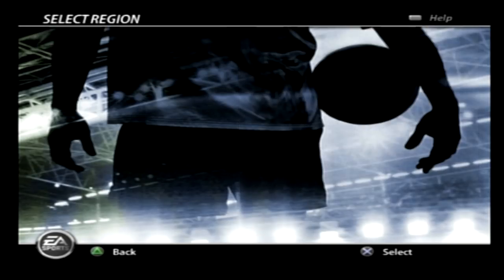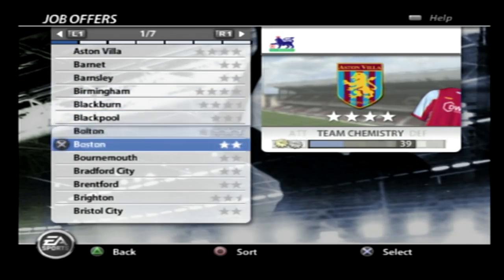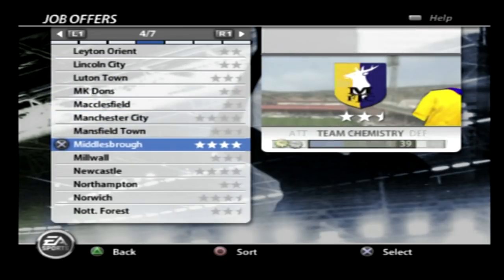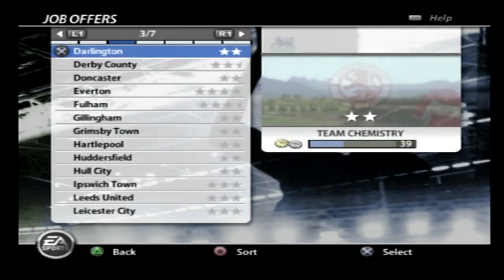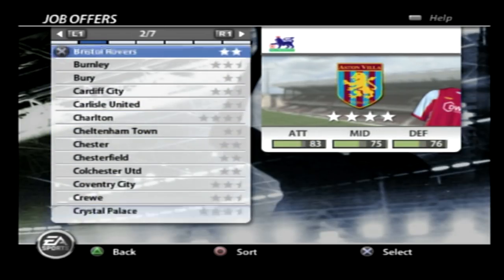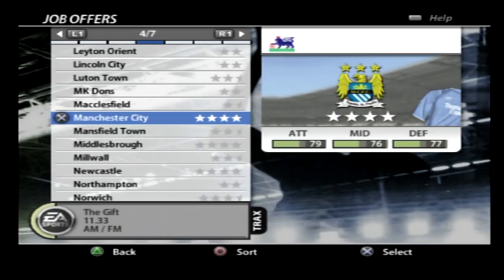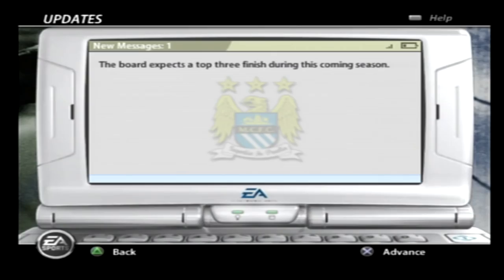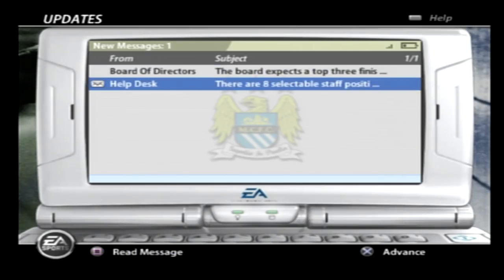We'll go to number one because that covers England. It does come up with a couple of teams you can pick from, but you can't be Man United — you can't pick any five-star teams here. Chelsea aren't there either. So we're going to pick a four-star team — the closest thing to Man United — we're going to be picking Man City today. We'll sign with them, and the board expects a top three finish.